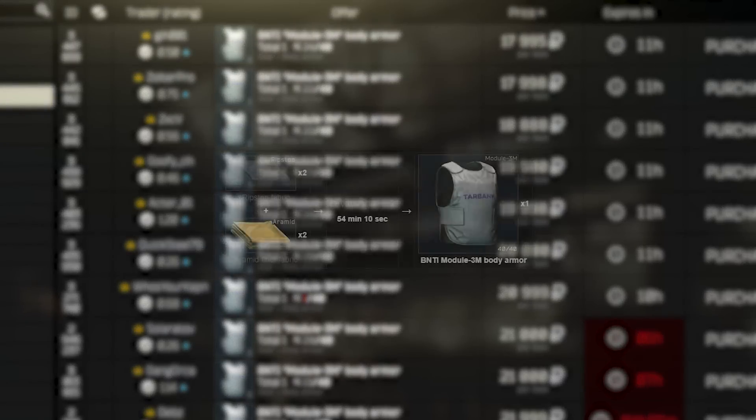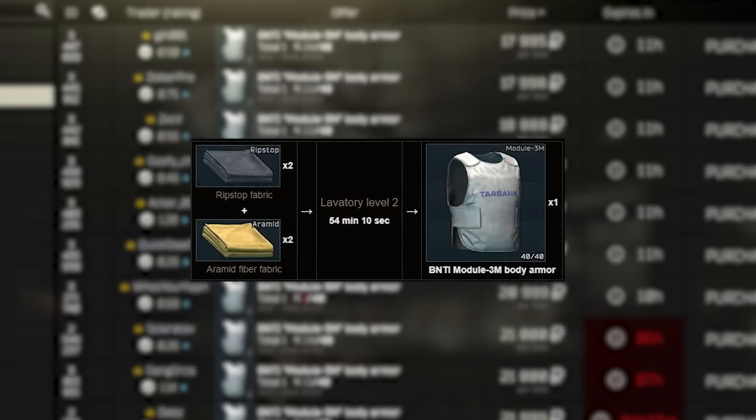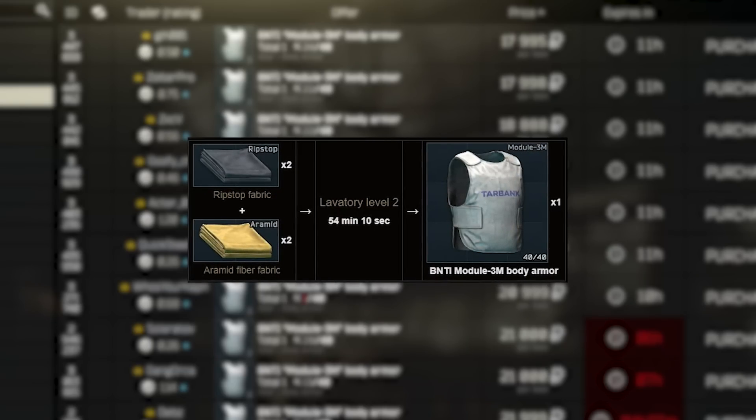You can craft these two in the hideout with Lavatory 2 for 2 Ripstop and 2 Aramid, but this is more about completing Skier's Supplier quest than trying to use it, as you get a find in raid version at the end.